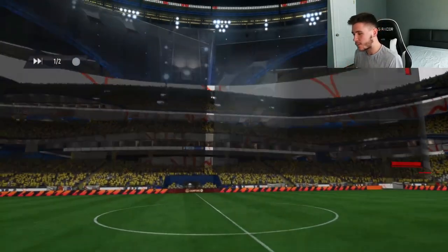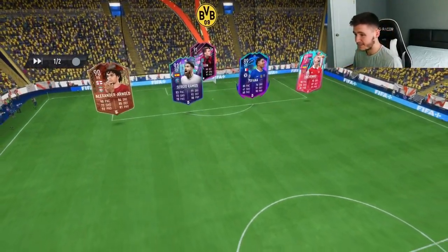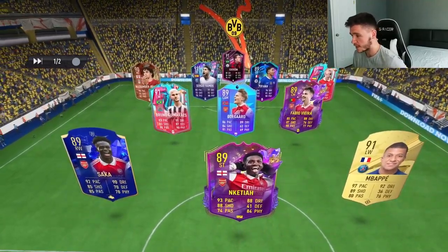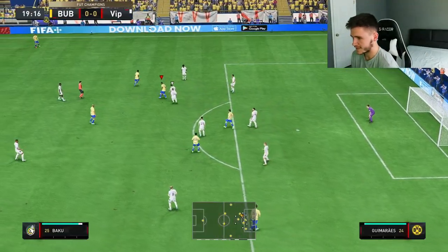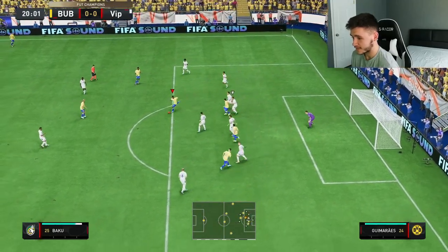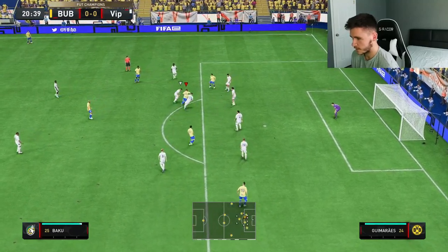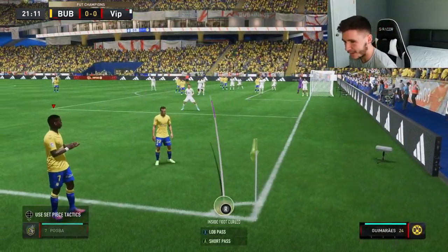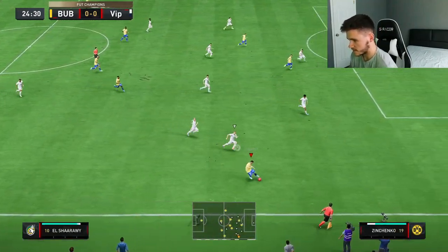Here we are jumping into our final game. Rido Baku in his previous game ended up getting a goal and two assists — fantastic performance. Next game we're coming up against Mbappé, Bukayo Saka, Bruno, Gueye, Odegaard, and Fabio Vieira — a really, really good team. Good dribbling from Baku, he's still with it. The link-up between Sal and Baku has been really good.